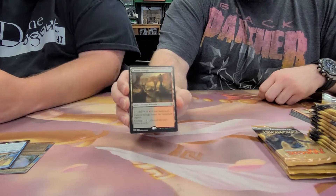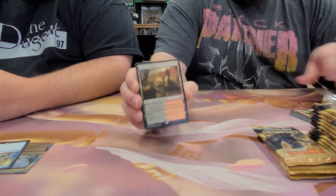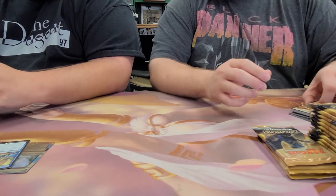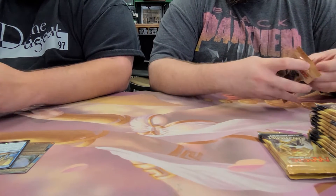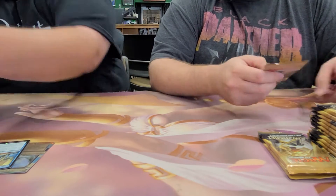Here we go — pack three is a canyon. I don't know if this box can get any hotter. That was hot — two box invocations already.